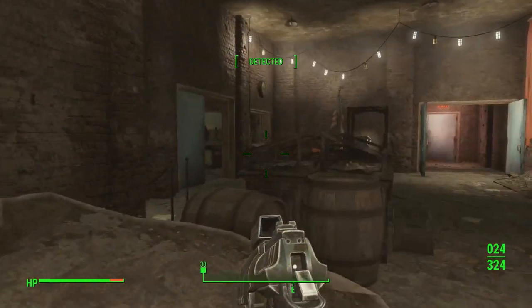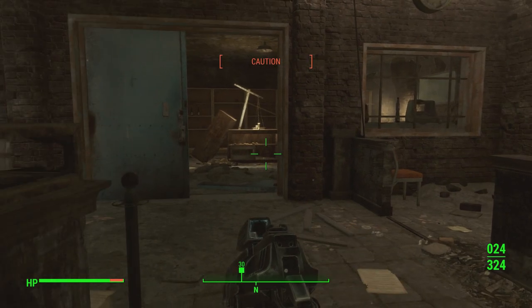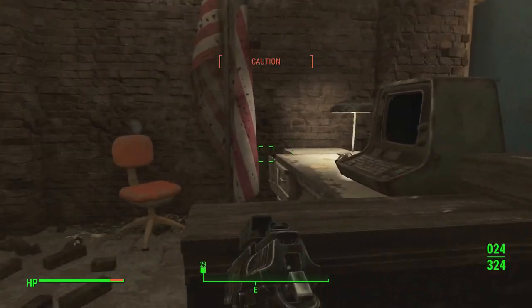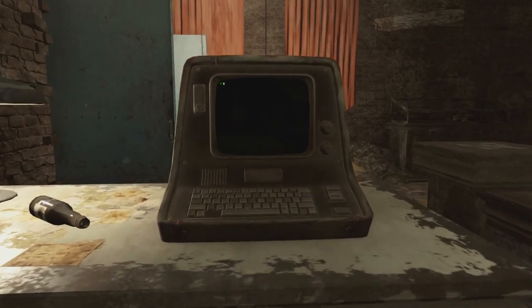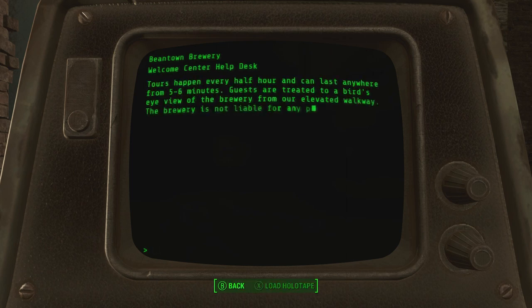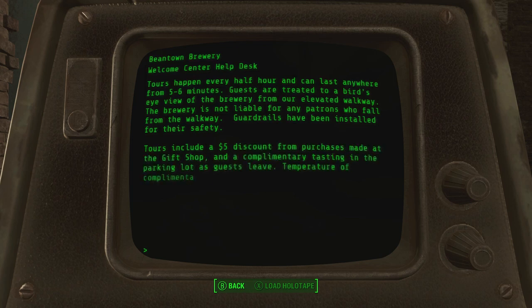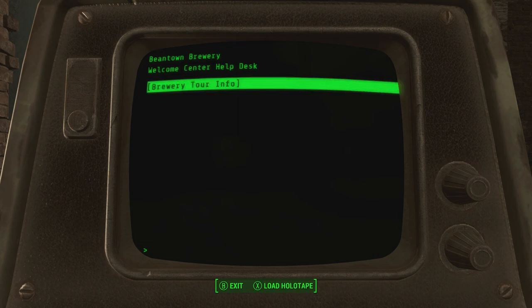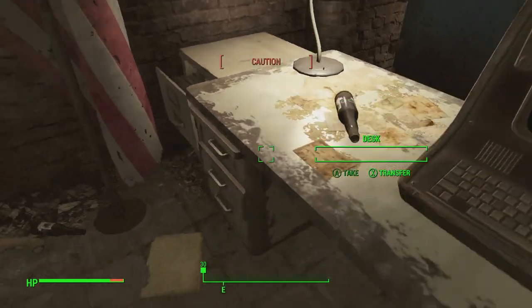It doesn't seem to be much around here — some stuff we could easily knock over that would cause problems, but we're in caution. Let's take a look at this terminal and find out what's on it — could be something useful. Brewery Tour Info: tours happen every half hour and can last five to six minutes. Guests are treated to a bird's eye view of the brewery from our elevated walkway. The brewery is not liable for any patrons who fall from the walkway — guardrails have been installed for their safety. Tour price $25. This is just very old and left over from pre-war.